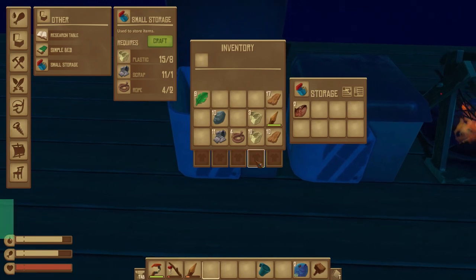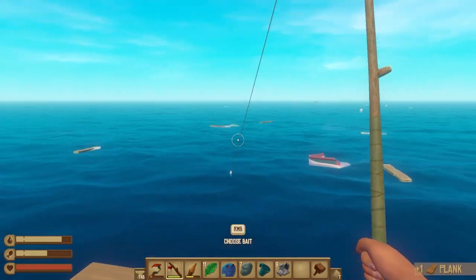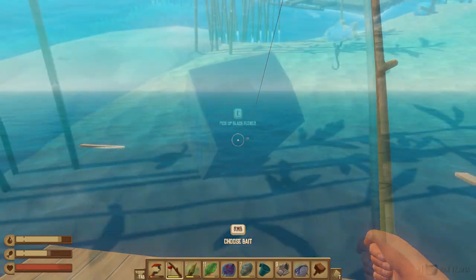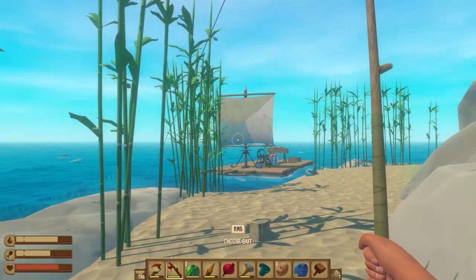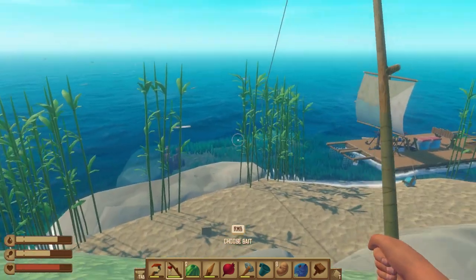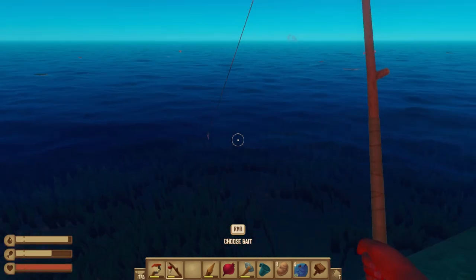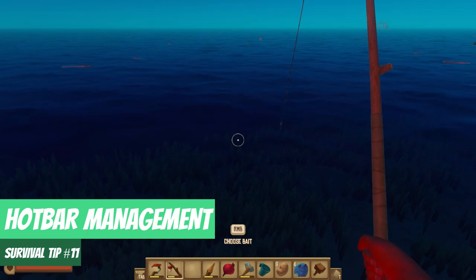Survival tip number ten: multitask while fishing. You're able to move around while your line is cast, allowing you to collect items within arm's reach at the same time. We've also noticed that if you're anchored on an island, fishing from the coast rather than your raft allows for uninterrupted fishing time, as the shark very rarely attacks your unattended raft. This is a great way to focus on a single task without having to bounce back and forth between fishing and fending off shark attacks.